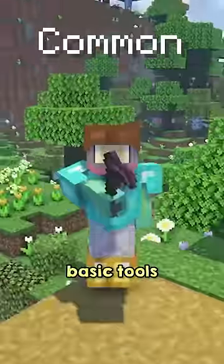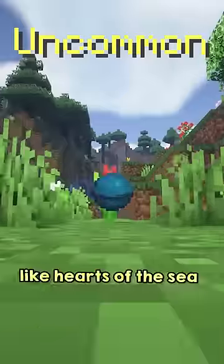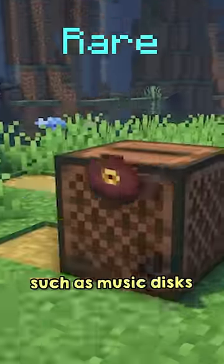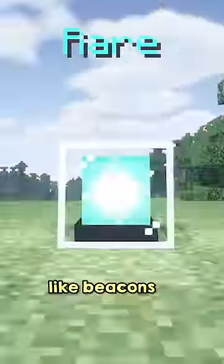Common is most items — your basic tools, blocks, and everything in between. Uncommon are your treasure items, like hearts of the sea, and drops from bosses, like nether stars and dragon's breath. Rare is some trickier to obtain treasures, such as music discs and golden apples, as well as items crafted from boss drops, like beacons and end crystals.